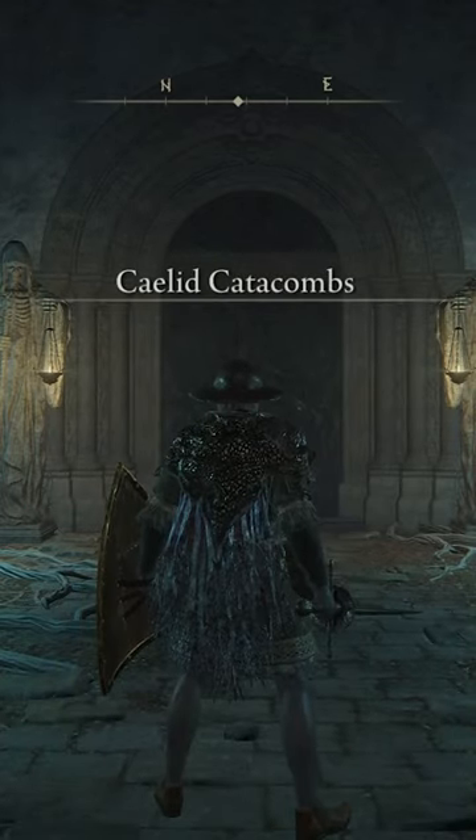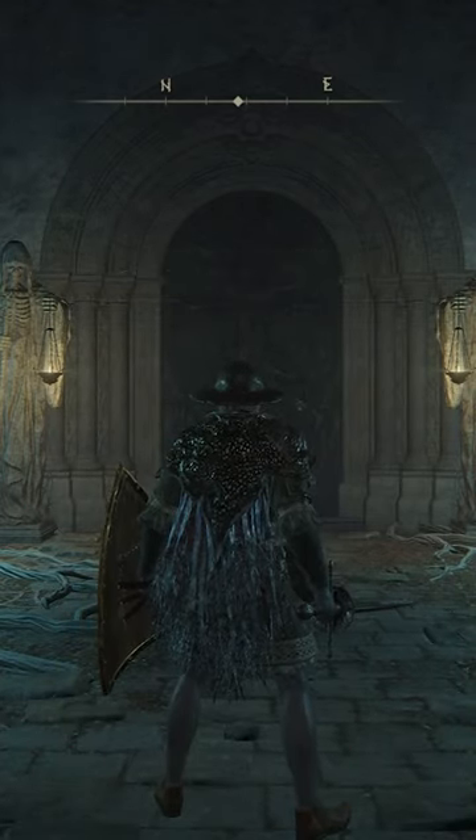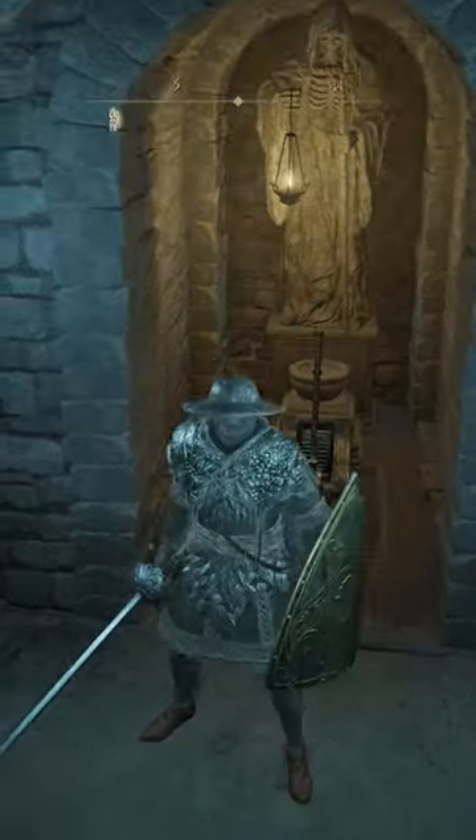Did you make it through the Caelid Catacombs without finding the boss lever? Let me give you a quick tip — it's right behind you. This wall facing the boss door is illusory. There's your lever.